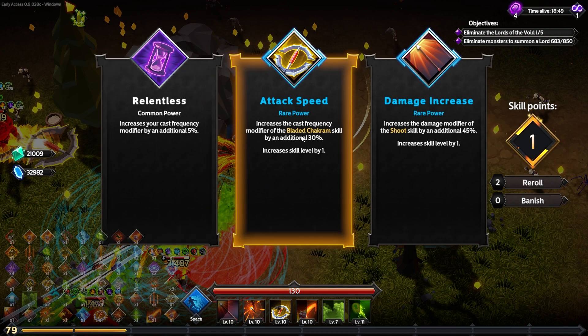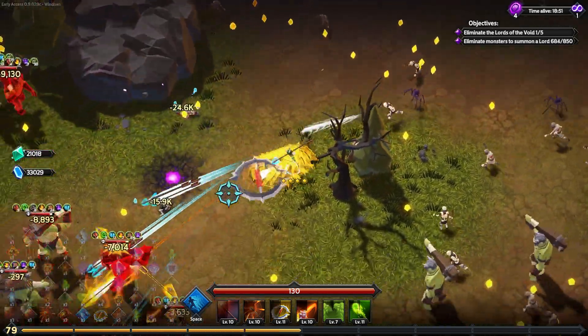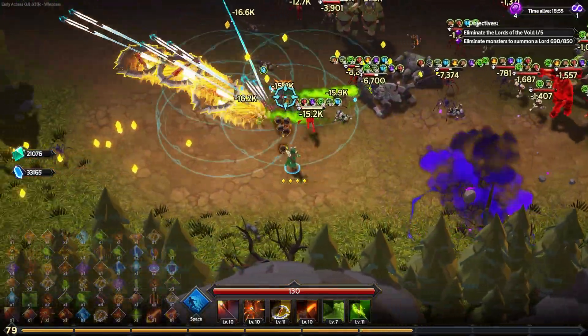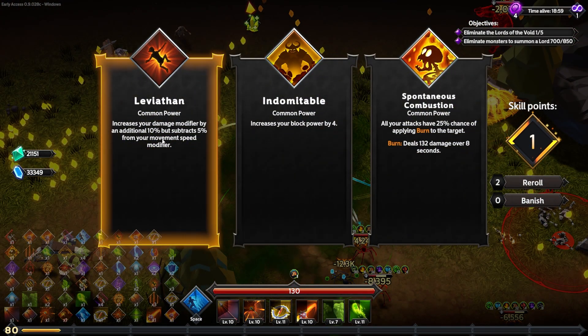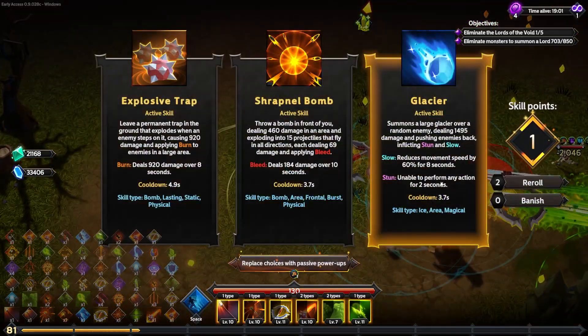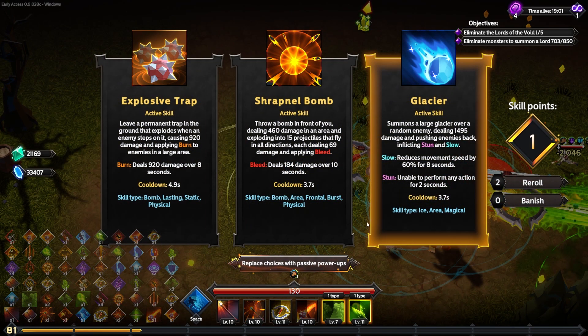I'll take a rare attack speed for the bladed chakram — an extra 30% so it applies rot even more often. The rot is just a fantastic damage dealer. I'll take a flat damage increase of 10% at the cost of 5% movement speed — still moving at 30% speed and our damage is up to 130%.